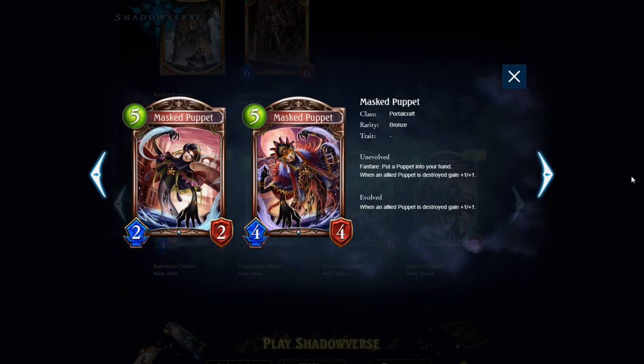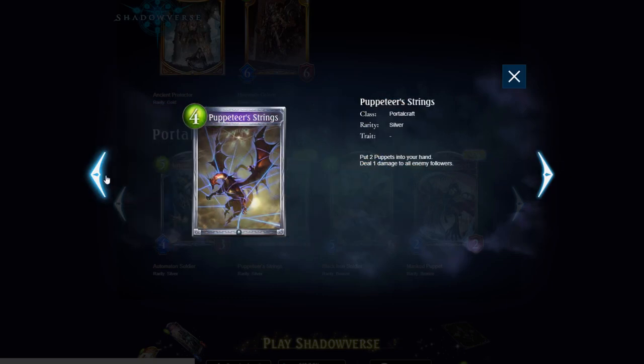Puppeteer's Strings — put 2 Puppets into your hand and deal 1 damage to all enemy followers. It's kind of like an Angelic Barrage that puts Puppets into your hand. You can do 4 play points: 1 damage to everything, plus 2 targeted damage with the Puppets because they have Rush — that's not terrible. Though a lot of the time you want to be saving your Puppets to buff them, so you don't really want to be playing a 4 play point deal 1 damage to all. But as a Puppet generator, if Puppets are good, this could be good.